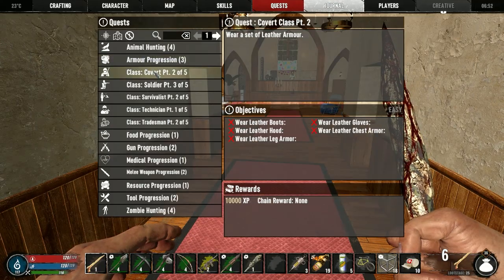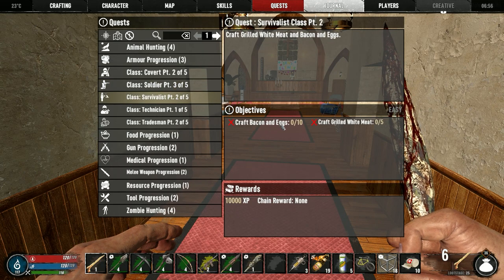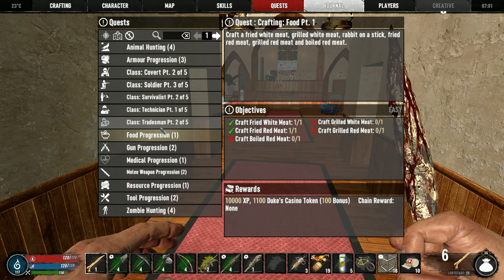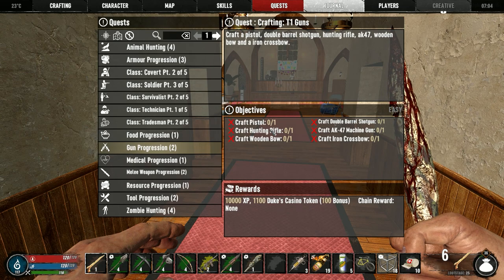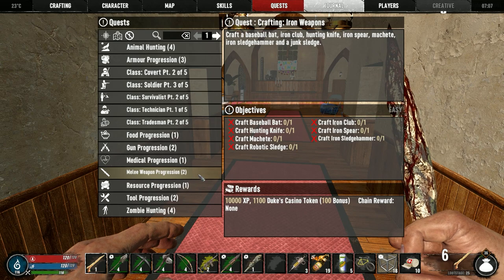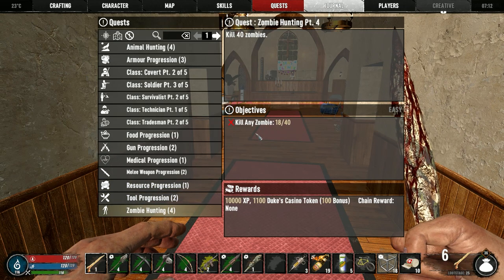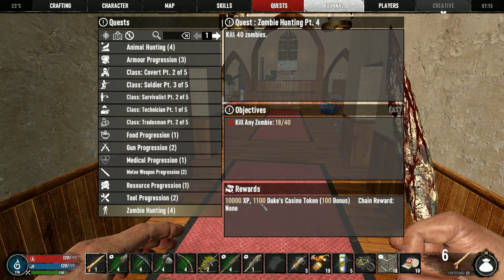If you go to quests over here you can kill zombies. For the covert class we have to wear leather stuff but we don't have that skill high enough. Soldier class we have to kill 20 zombies using a pipe shotgun — we can do that. Survivalist we have to craft bacon and eggs but I don't think we have enough eggs, or maybe we don't have the recipe unlocked yet. Technician: craft minibike. Tradesman: scrap iron axe, shovel, screwdriver — not unlocked yet. These quests for food, gun, medical, and resource progression are more mid-game stuff. Resource progression: harvest 250 plant fibers. Tool progression is still not unlocked. We also have to kill 40 of any kind of zombie — these give XP and duke tokens as rewards.